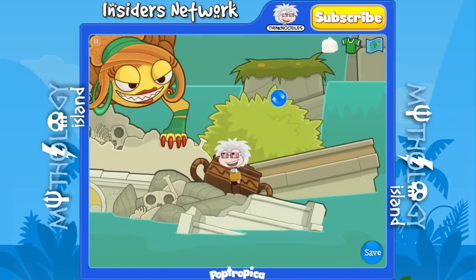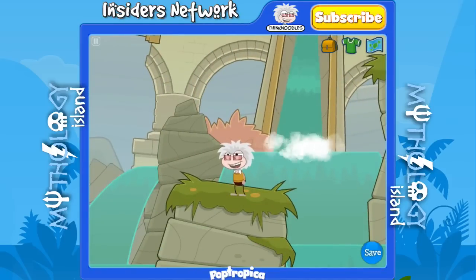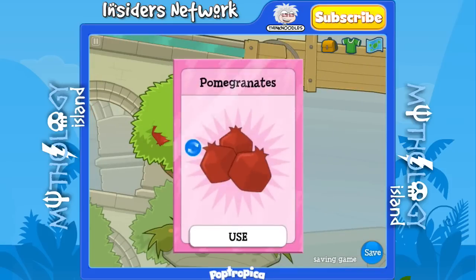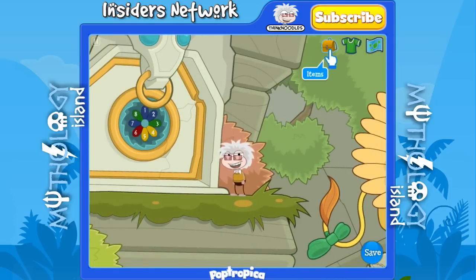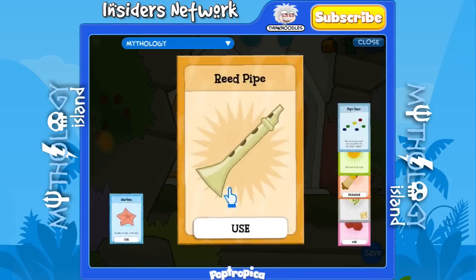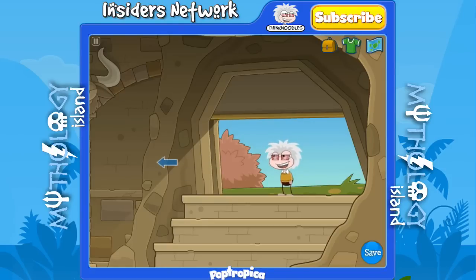Grabbing the flower wakes up a strange spider-lion-dragon creature. Don't miss the pomegranates — jump up here, head to the left, make a big jump, and they're right above that creature. Pick them up and keep them — you're going to need them for Hades. Jump over to the left and up to this door. You'll see a color pattern: blue, blue, green, yellow, yellow, red, green, red, blue, green. That's the pattern you need to play on the flute to get into the Minotaur's cave.